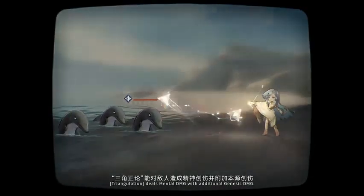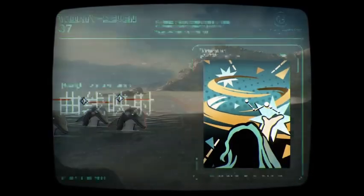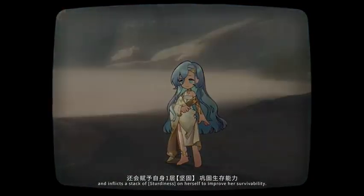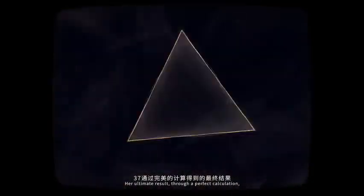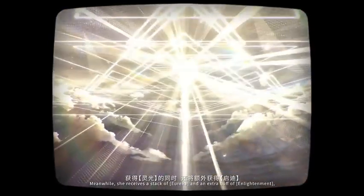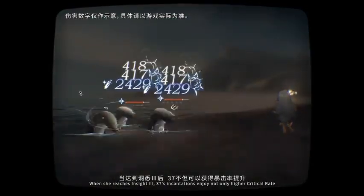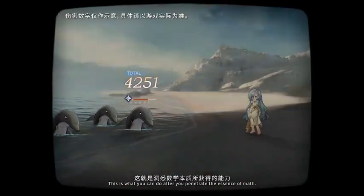Triangulation deals mental damage with additional Genesis damage. Curve Mapping deals mental damage to two enemies with additional Genesis damage, and inflicts a stack of Sturdiness on herself to improve her survivability. Her ultimate, Result, through a perfect calculation, inflicts Numeral Perception on all allies to increase allies' attack. Meanwhile, she receives a stack of Eureka and an extra buff of Enlightenment, which significantly increases her Genesis damage. When she reaches Insight Three, 37's incantations enjoy not only higher critical rate, but also critical Genesis damage dealt. This is what you can do after you penetrate the essence of math.